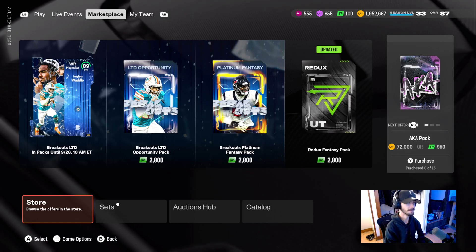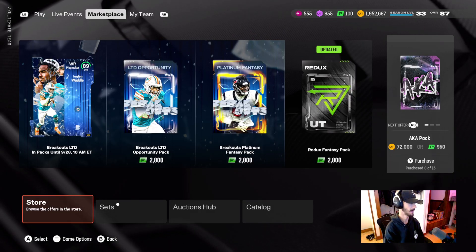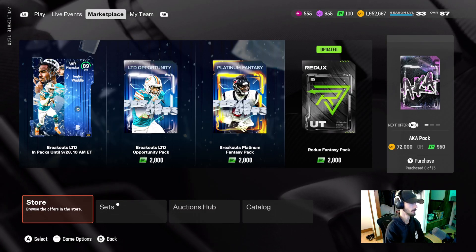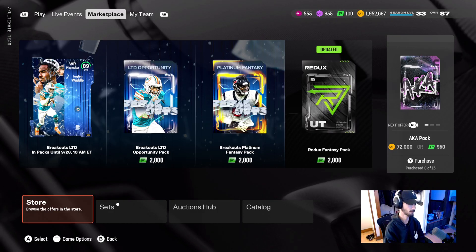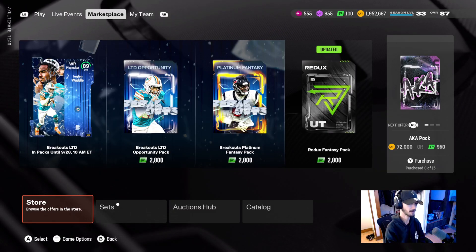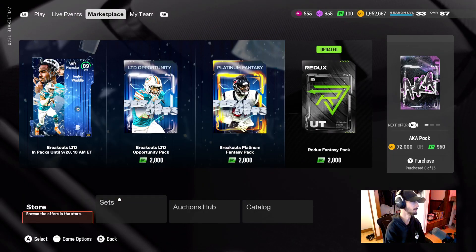What's going on everybody — Madden has dropped insane content today. I was not expecting the amount of packs that they have dropped on us. I guess they're kind of making up for the fact that Team of the Week, for the past three weeks since they actually started doing Team of the Week and not Team of the Week preseason, we haven't gotten any packs for that promo.